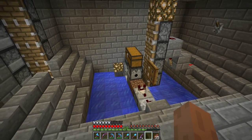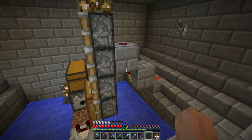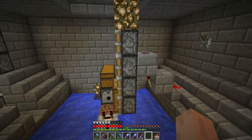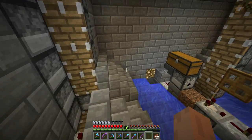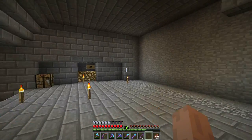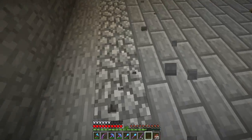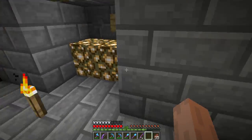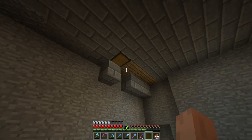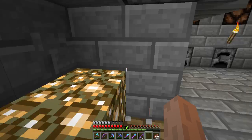This is the automatic tree farm that I recently posted a video about as well. I made the design a little bit fancier to make it look good. And here is the place for chopping down the trees. This is the entire tree farm. I'm planning to also do an automatic wheat farm, or carrot, potato, beetroot, and cocoa farm around that place. I think that's all for this floor.